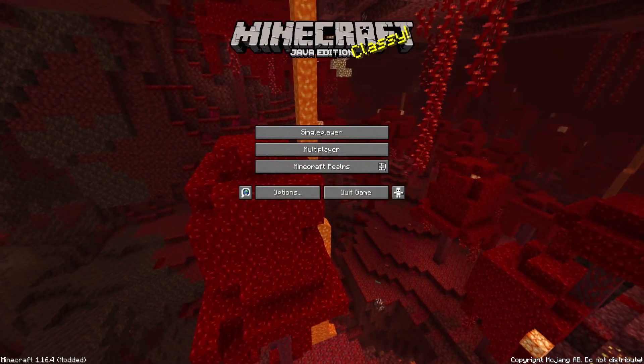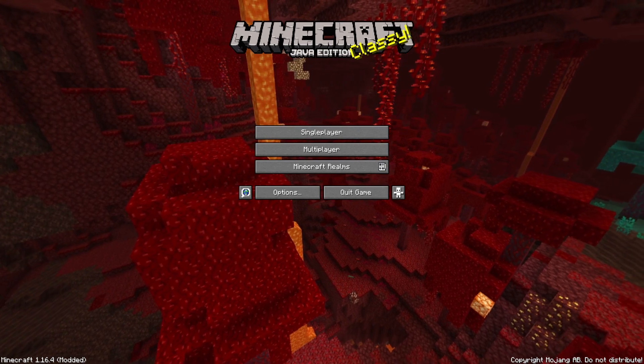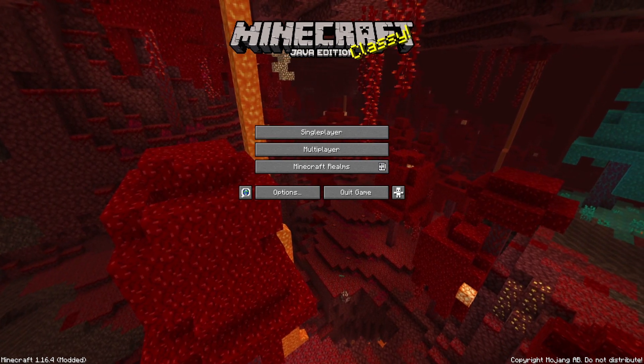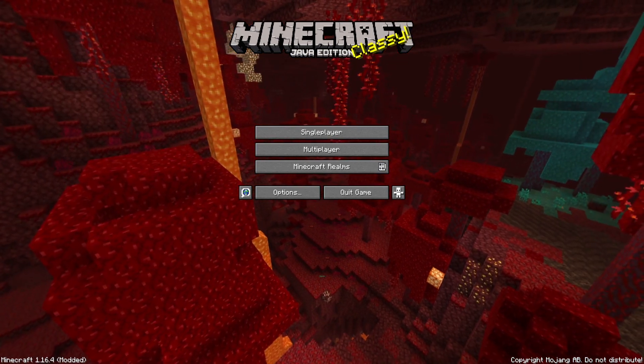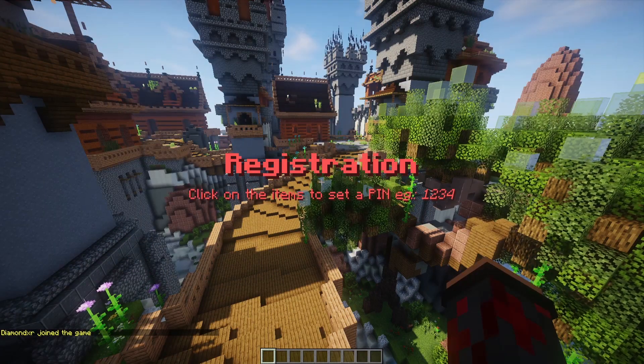Alright, the best way to showcase this plugin is to literally join the server. This is going to be a first join experience so you guys can see what's going to happen as soon as you join for the first time. So we're joining the server and we're immediately going to get hit with this screen.